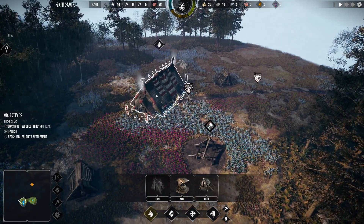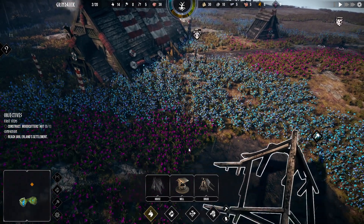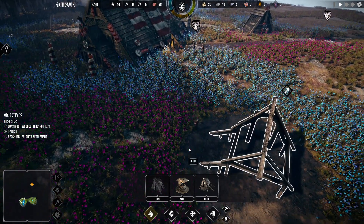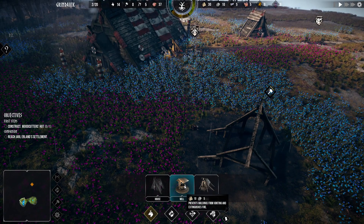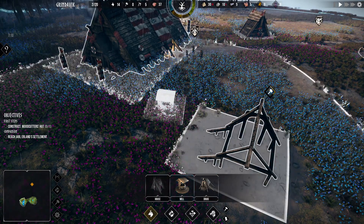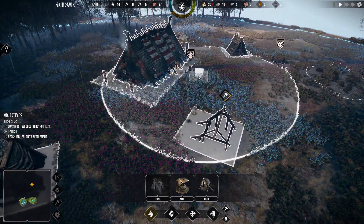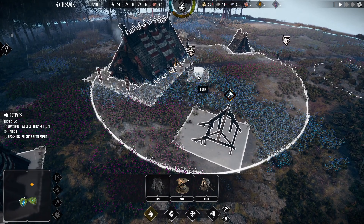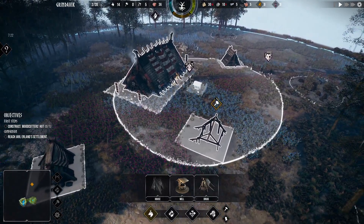Okay, so now what happens? A little dude comes out and builds it. Okay, so your well is like a firehouse — it kind of keeps your buildings from burning down. Interesting. That's the city-building part of it. Gotta love that.